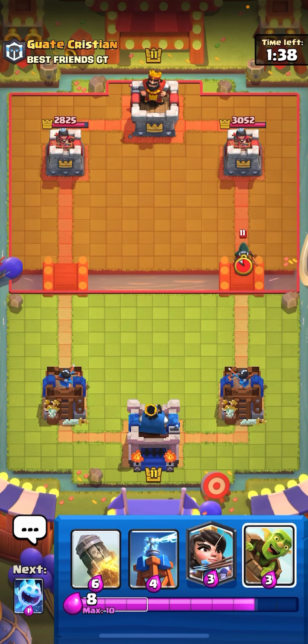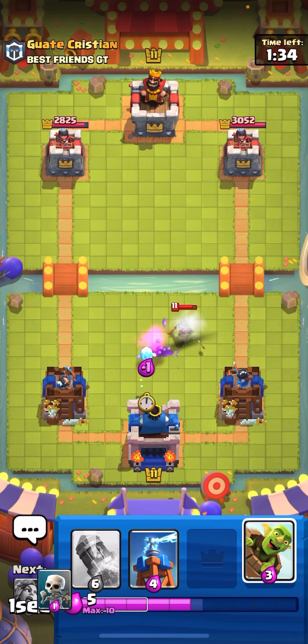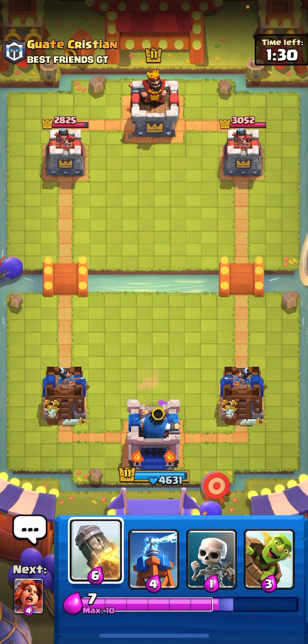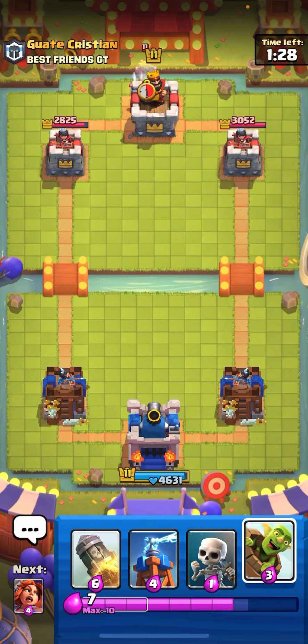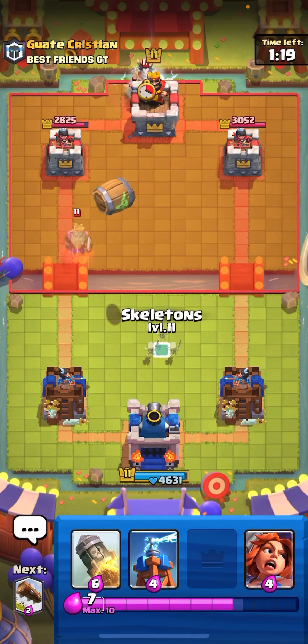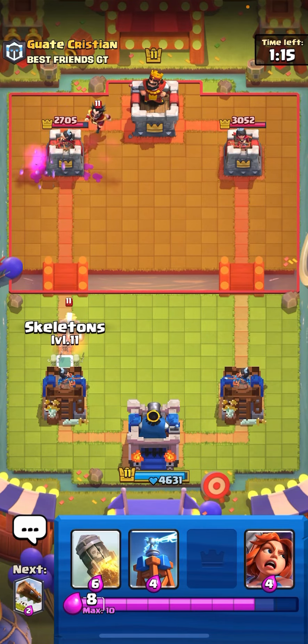I'm trying to activate our king tower here. If you play your princess in this position with an ice spirit following after, there should be no way I could lose. The king tower, once activated against bridge spam, is basically a win condition — defense becomes so much easier.